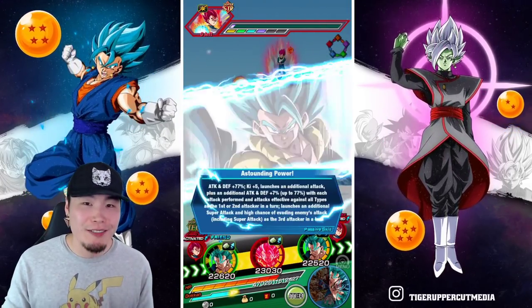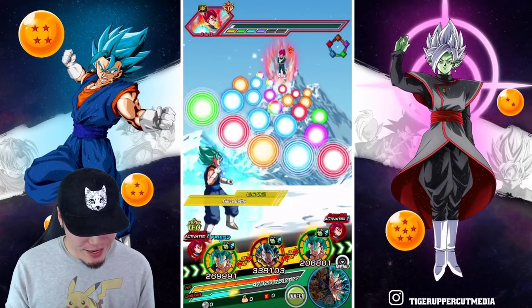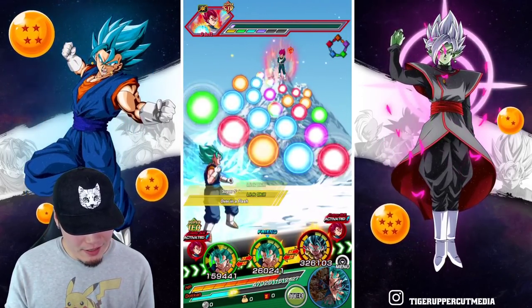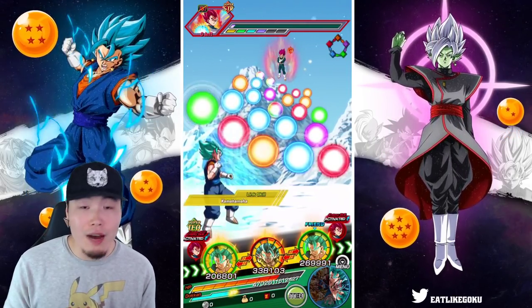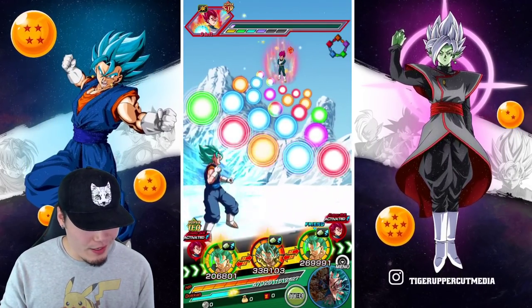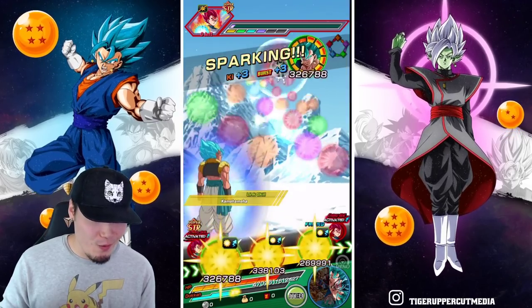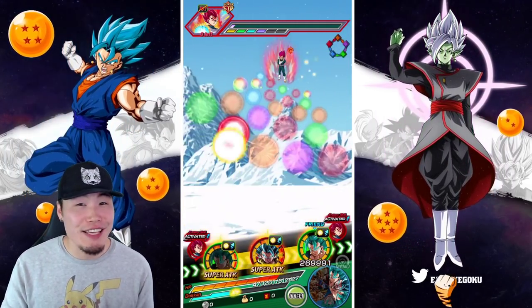We're going to put my Roberto Blue in the front, just because that's how I am if I have the option. Oh, they're both rainbowed — never mind, so it wouldn't make a difference. But I'm just the kind of guy that will use my unit over the friend one, even if they're the same. It's just a thing, you guys know.